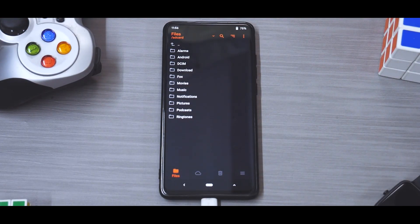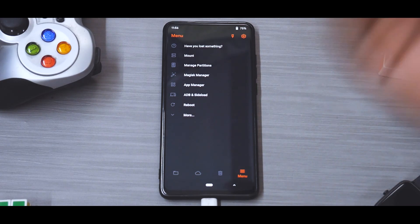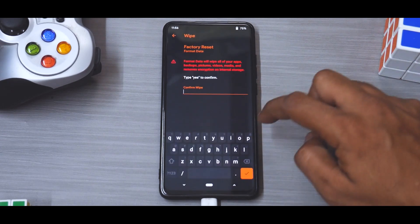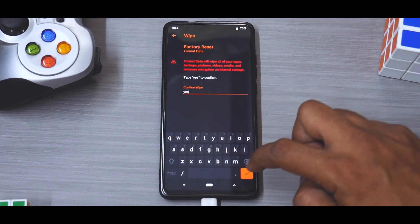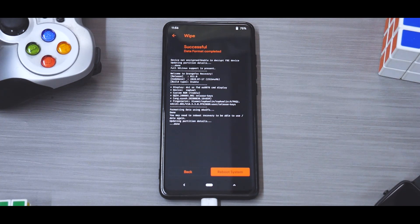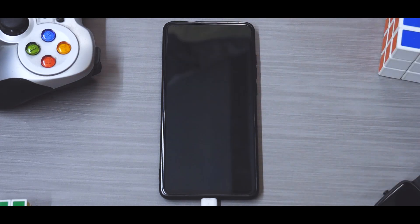We are in TWRP right now. As always, we will first go ahead and format data — go to Manage Partitions, go to Data, Format Data, type in 'yes'. Remember, when you format data all your internal storage will be wiped, so it is essential to back up all information. Everything is on a flash drive for me. Now we will go to Reboot and select Reboot Recovery.